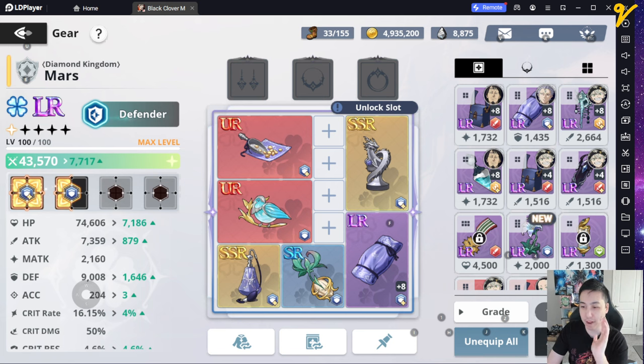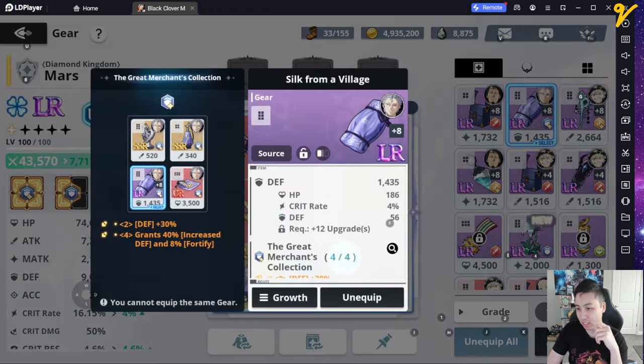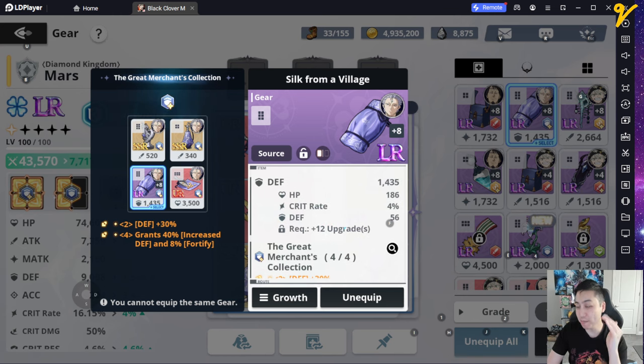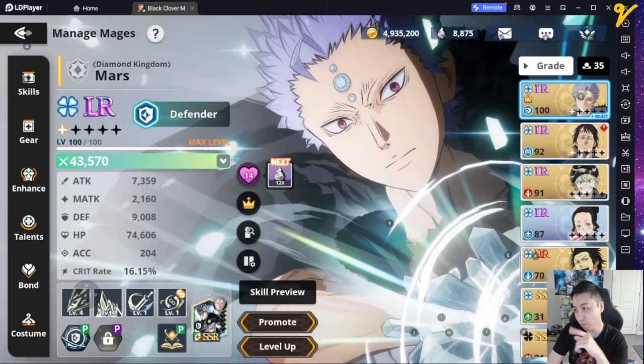This is my current gear. Obviously you want to concentrate on defense, or if you can get the advanced version — the defense percentage — that's even better. I just run all defense on him. It doesn't really matter too much. It's not the optimal set but it works.